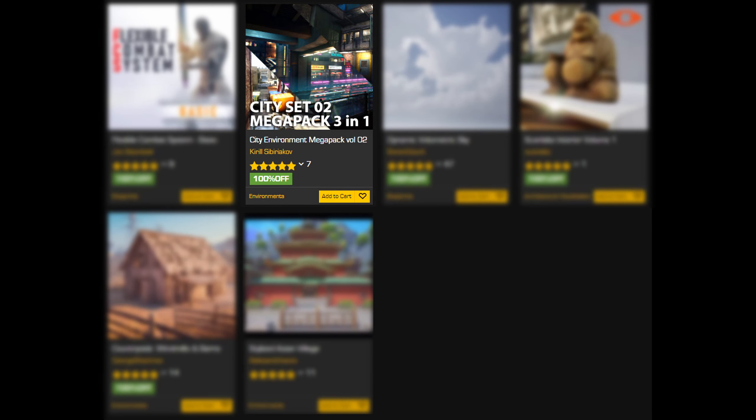City Environment Megapack Vol. 2. We've got a really nice looking Japanese city asset here. The signage is a bit questionable, though — I don't know if the mistakes are intentional or accidental, but it's funny either way. This might be a little too heavy in terms of storage space for such a small project, but very cool to have in the vault.